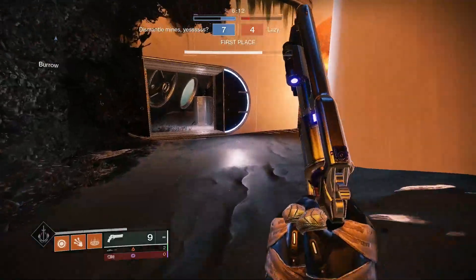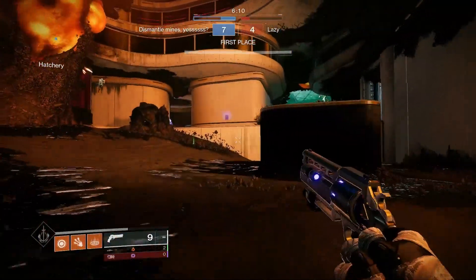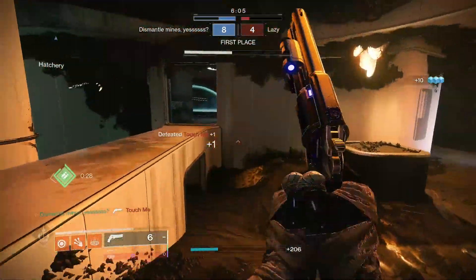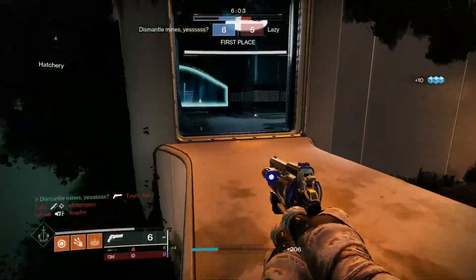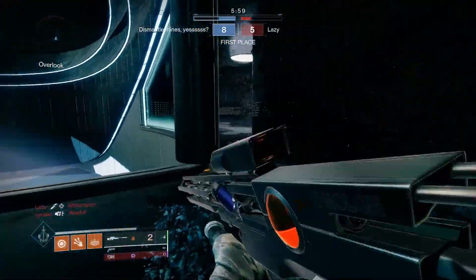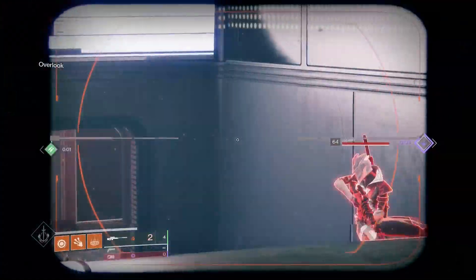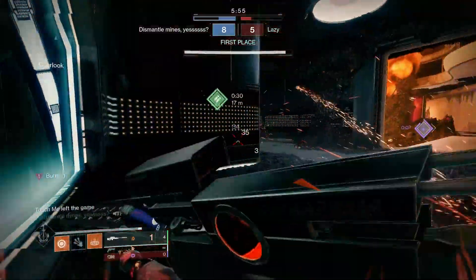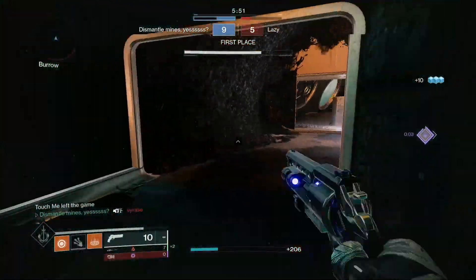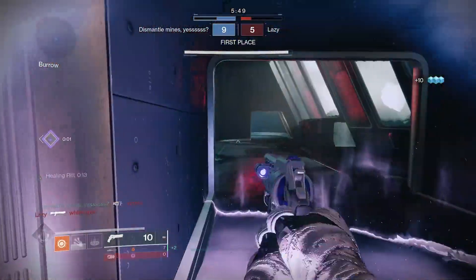Let's rotate back around because these guys are going to fight now. This guy's flying in — get the three-tap. I've got no cover, so I've got to make sure I land my shots here. Hit him with a celestial fire because it's balanced. Let's rotate back around, drop a rift here so we're full in our next engagement.